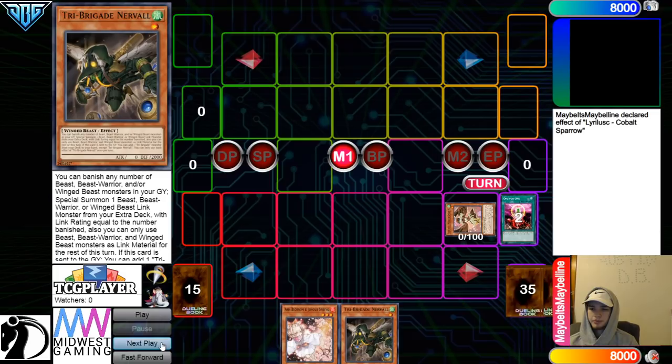Activate 1-for-1, discard Gamma, go special summon Sparrow. Sparrow, Fectago search, grab Nerval.